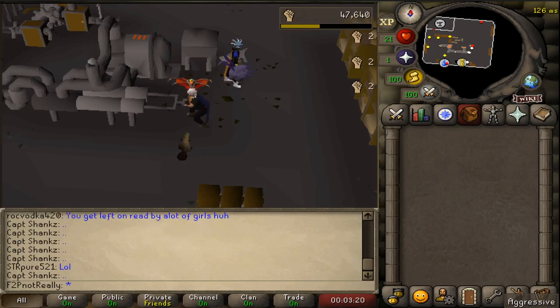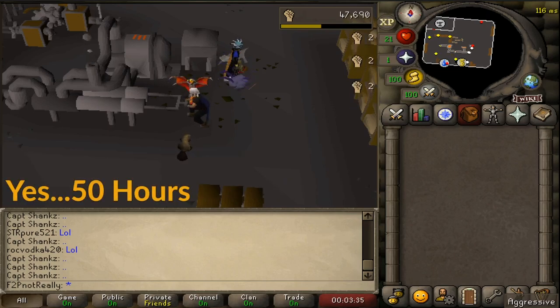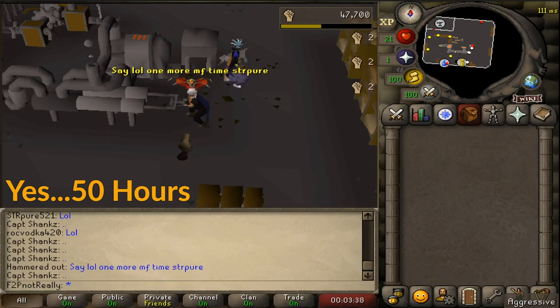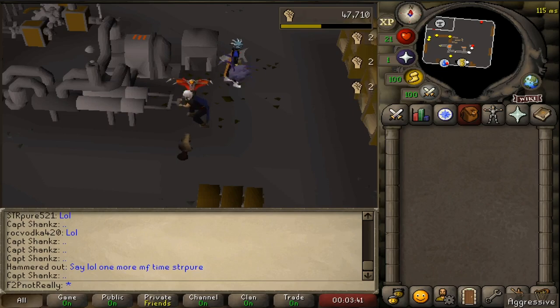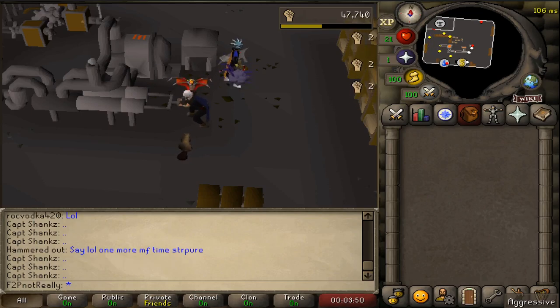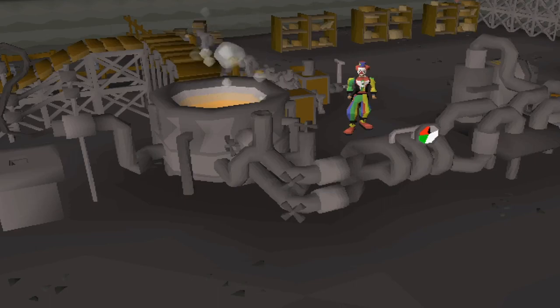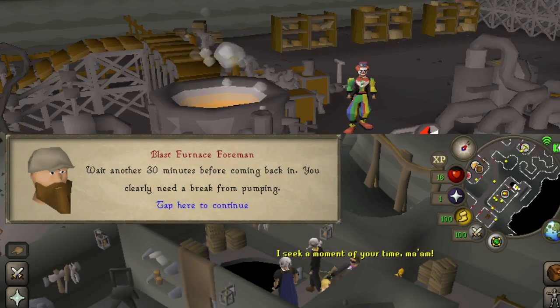Due to the calendar time between my training and the release of this video, I have gone back and scouted the furnace — world 302 is usually hosting. Worst case, you may have to run the furnace yourself on a main, or hop worlds until you find a hosted one. In my 50 hours of training here, I averaged about 9.6k XP an hour. I have tailored this guide to be heavy on the AFK side, letting this account be a side project paralleling other things in life. Note that the pump can and will be sabotaged at times, resulting in a 30-minute ban — if this happens, simply return later.